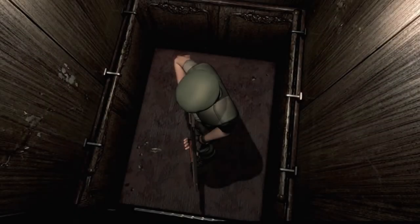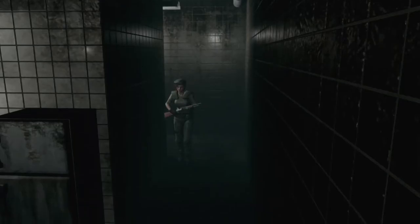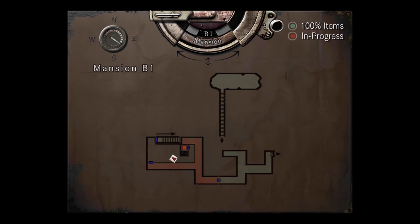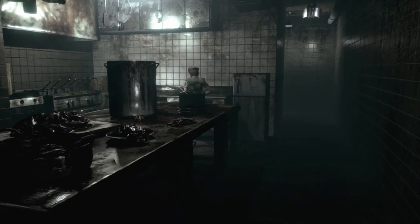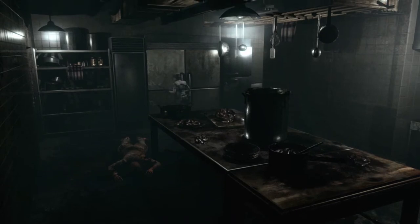Let's travel down for a while. There really shouldn't be any enemy I can't take care of with the ammo I have. People usually say enemies in Resident Evil can just be bypassed - you're not really encouraged to fight them. I get all that, but I don't think Jill, at least not in this version, is quite fast enough to bypass everything.